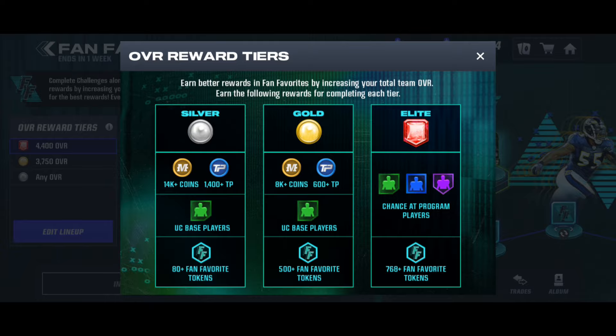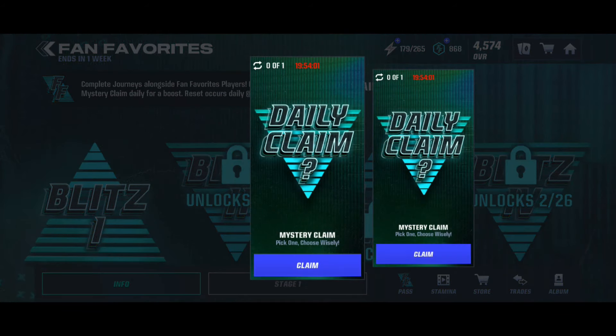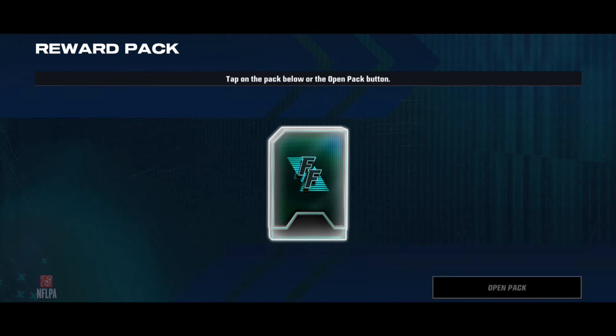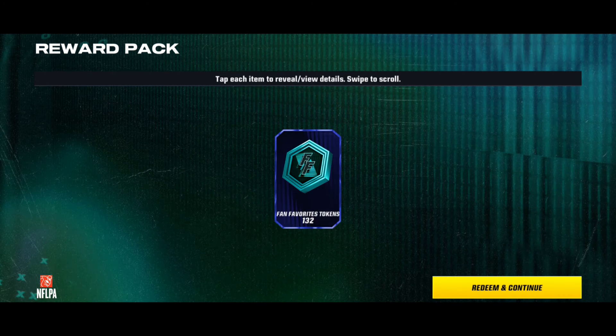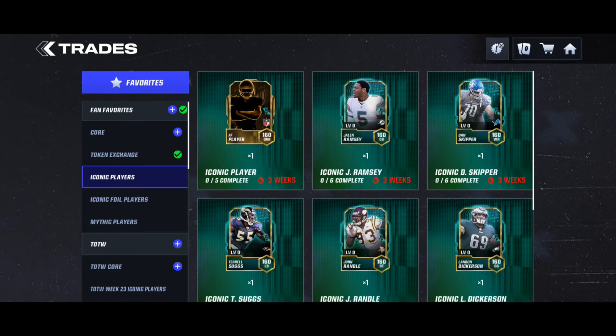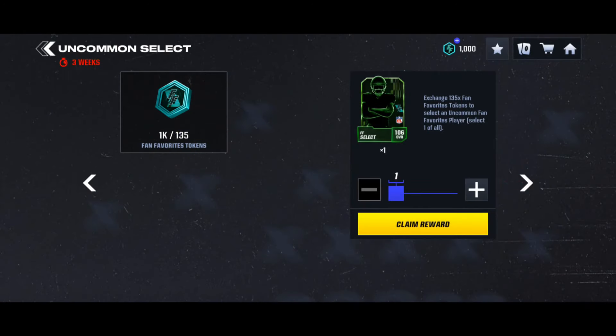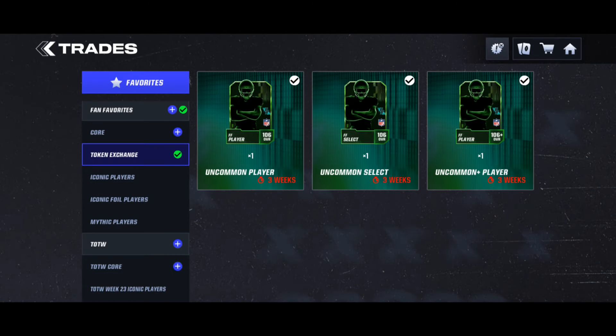In the info tab on the left side I can claim my tokens - 132 tokens - bringing me to 1,000. Going to the trades, uncommon selects are 135 tokens, so you can basically get an uncommon select with the daily claim. It's 132 tokens and the uncommon select is 135 - just three tokens off, which is not bad at all.